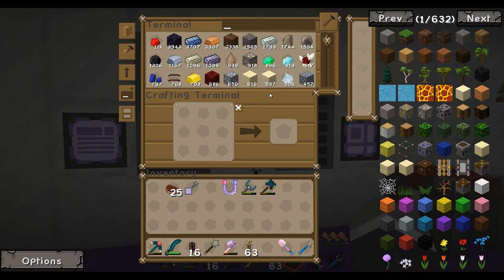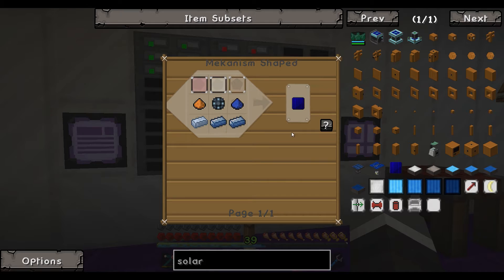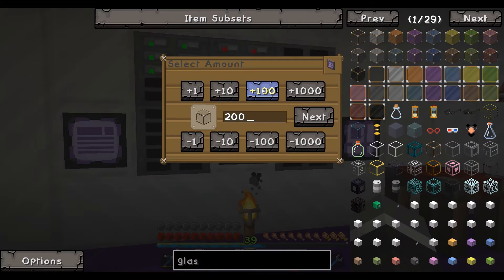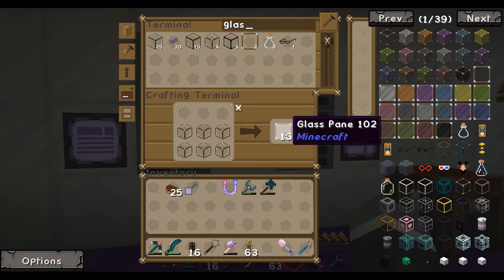We're back. I've gone ahead and made a bunch of enriched alloys from Mekanism so we can make the solar generators. I've made a stack which should be more than enough. We need to make a bunch of glass panes but of course we don't have any glass — we'll craft 300 since we don't have that much sand. Then we need glass panes as soon as we've got some glass.